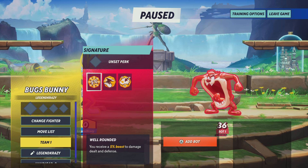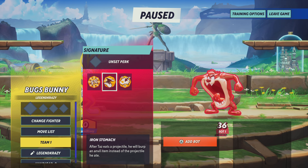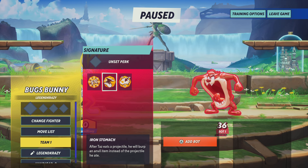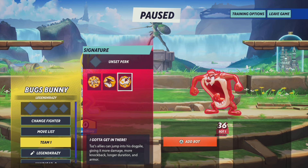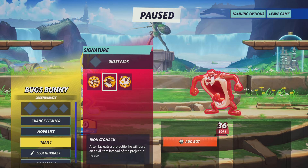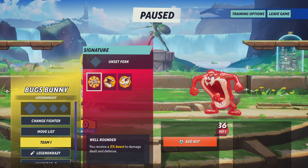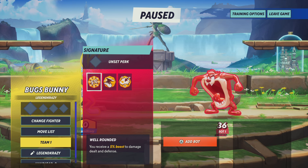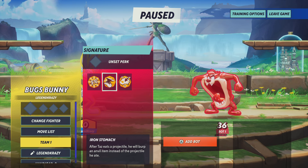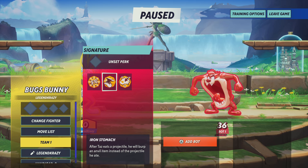Getting into the signature perk here, we have Well-Rounded — you receive a 5% boost to damage dealt and defense. And Iron Stomach — after Taz eats a projectile, he'll burp an anvil item instead of the projectile he ate. Since this is primarily based on 1v1s, we're knocking out Well-Rounded since it relies on allies. Iron Stomach can be interchangeable with Well-Rounded, but the anvil hits really well for damage and a lot of characters have projectiles, so if you're good at eating them, you'll be in good shape.